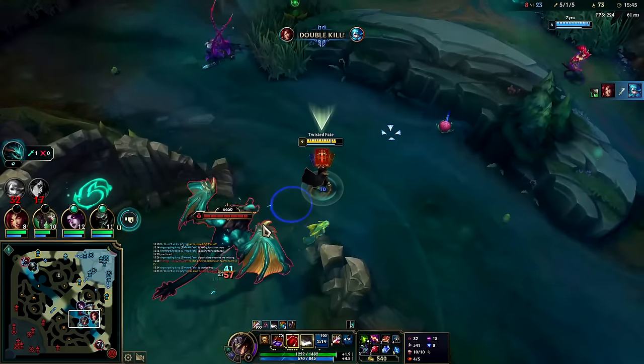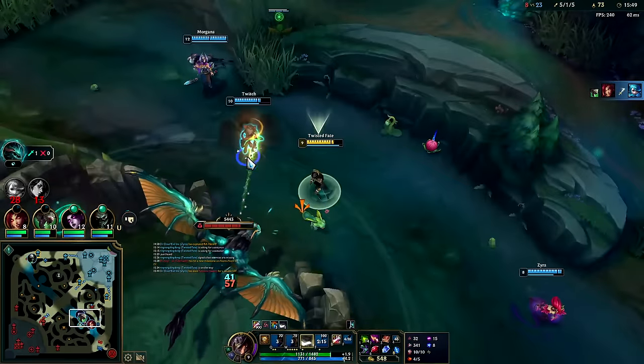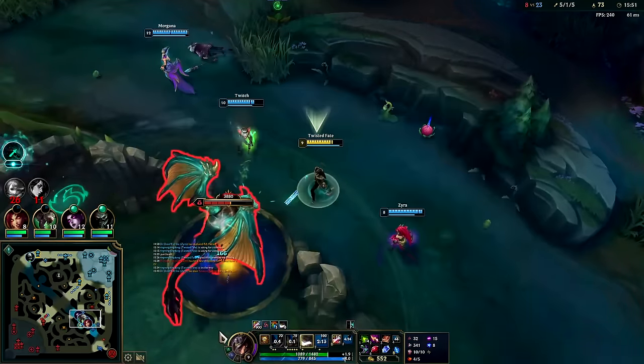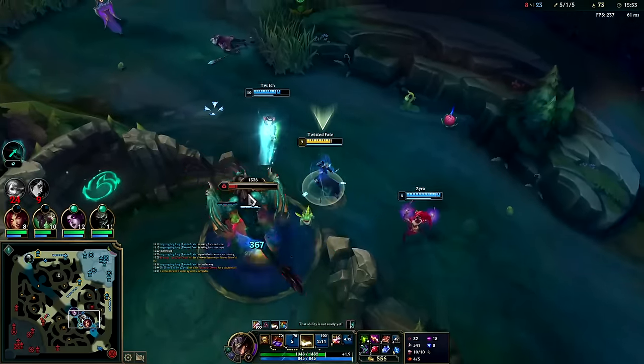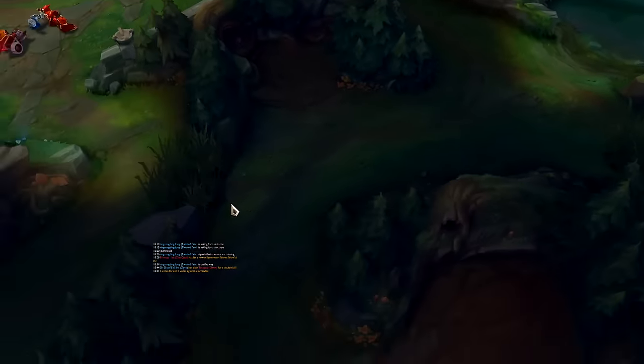Zed may take my camps but I will take the objectives. Objectives win the game ultimately — having a gold advantage is all about allowing you to take the objective safely.